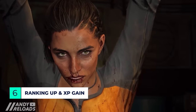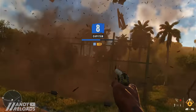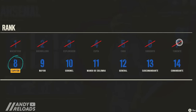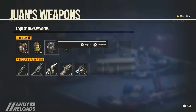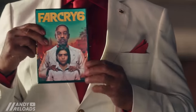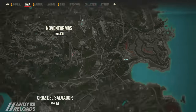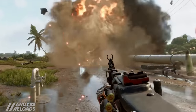Every time you complete a storyline mission, capture a military base, or even shoot a billboard while driving, you'll increase your reputation — what the game calls greatness. There are 14 guerrilla ranks in total, accessible from the Arsenal menu. Higher ranks unlock the big weapons from Juan's workshop. As you level up, Anton Castillo reinforces his regions, boosting their difficulty so you can't steamroll lower-level regions at max level.